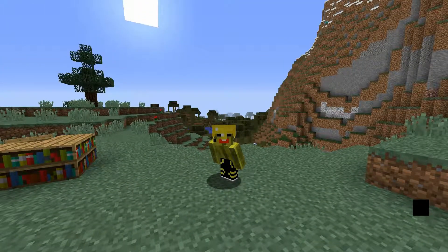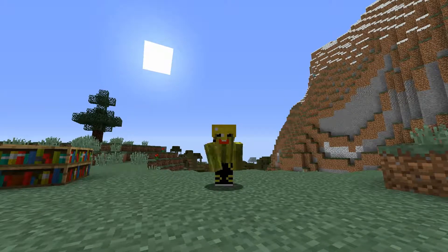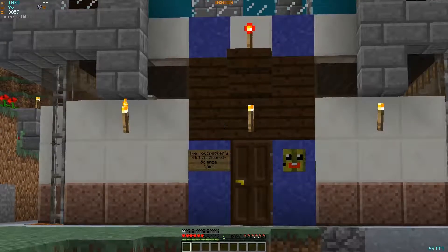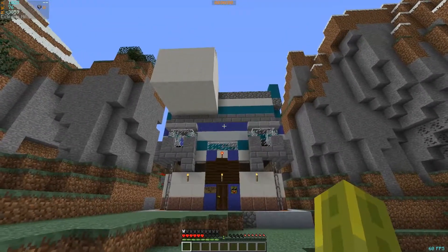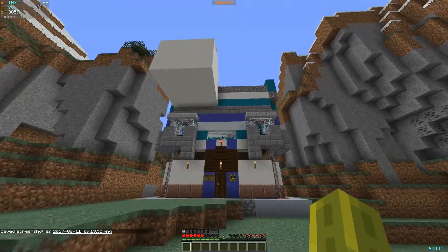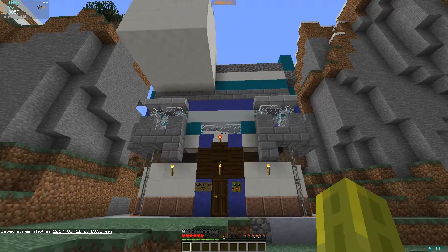Hi guys, welcome to my first base race build. This match theme is science and that intro really killed my voice — ripped my voice, that really hurts. So I've built my not-so-secret science lair and this is literally just a random building. It's literally just kind of something which is hobbled together.